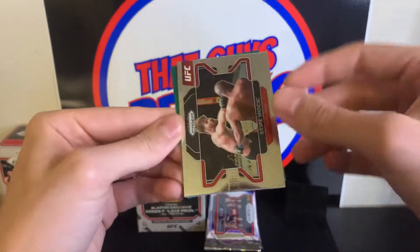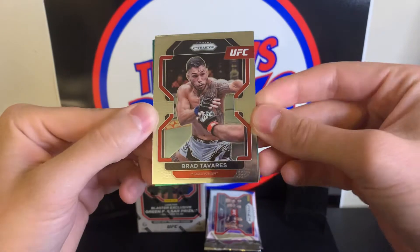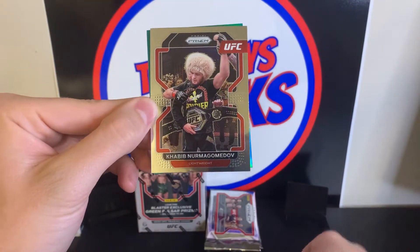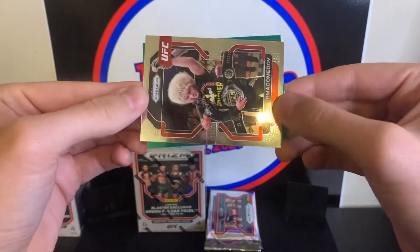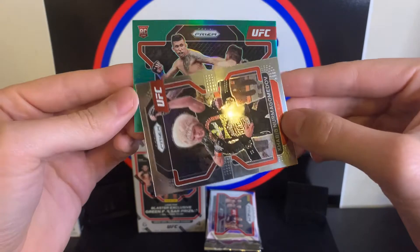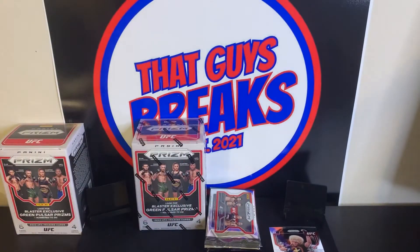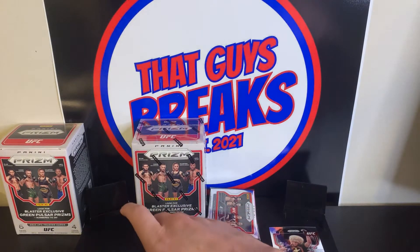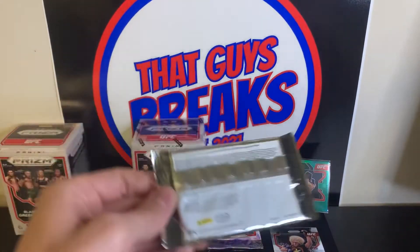Prism is Prism — you love the look of Prism, it's always good. We got Brad Tavares, Khabib — everybody knows that guy. We got a green, and we have a rookie green — Jeff Molina, Jeff Molina green rookie card. We'll get a sleeve for that. Like I said, not too sure on the names, but a green rookie — we will take that. Jeff Molina, we'll put you on a stand there, and we'll go into pack number two.